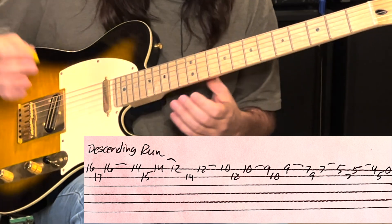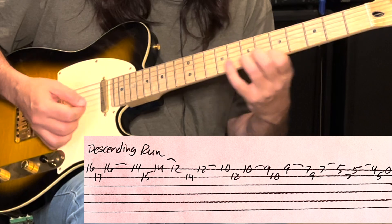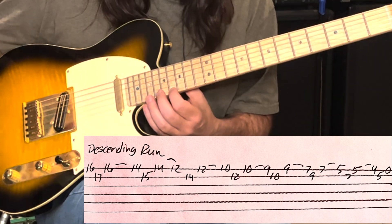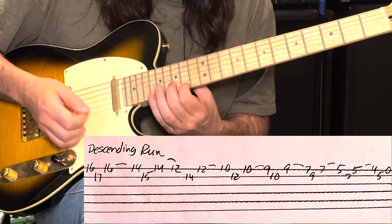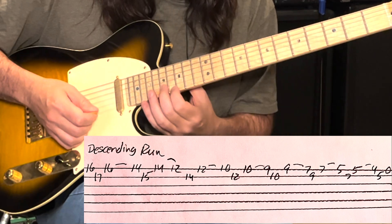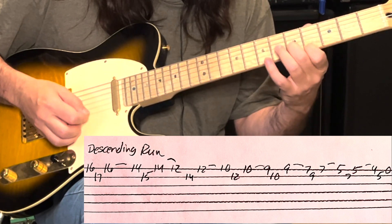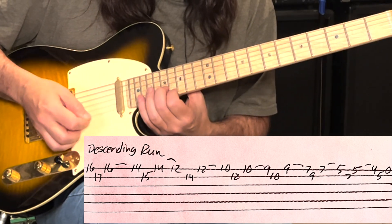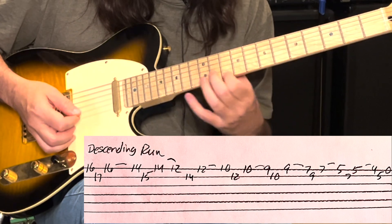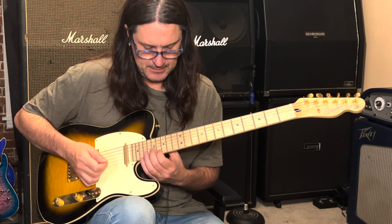To make it sound the way that it does on the recording, I'm taking that position and I'm up picking on the high E string, and I'm going to do a down pick on the B string, and then an up pick on the high E. And I'm going to slide. In slow motion - like that, slide. It's all this motion with your picking hand and then a slide. And it sounds fast like this.